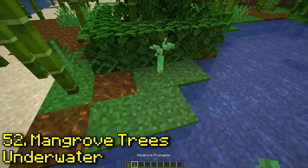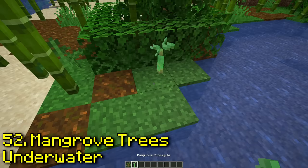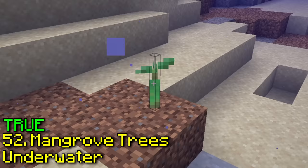You can plant mangrove trees underwater. If you place a regular sapling here it just breaks, but yeah — the mangrove propagule can be placed underwater.